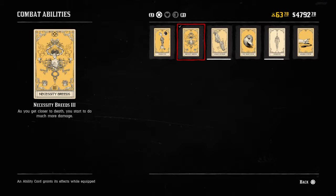This is a combat or offensive ability card. Necessity Breeds 3: as you get closer to death, you start to do much more damage. So obviously if your health is down low, this card will allow you to do more damage to your opponent. It has the potential to be really good. I don't see people using it that much anymore — it used to be pretty popular.